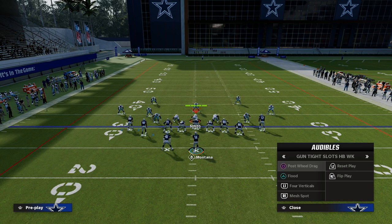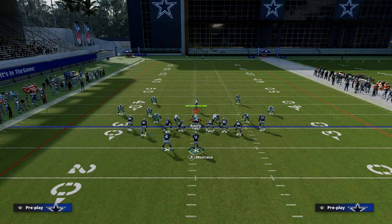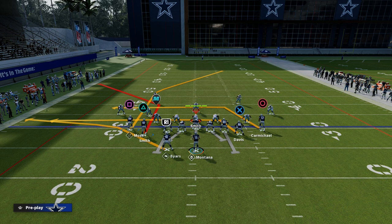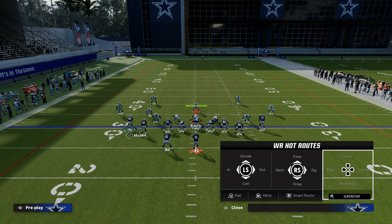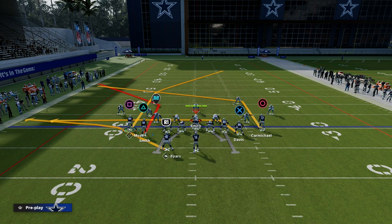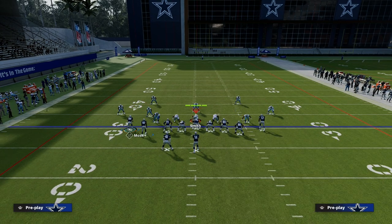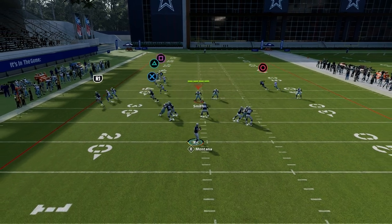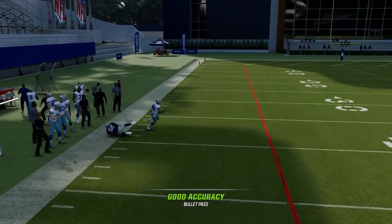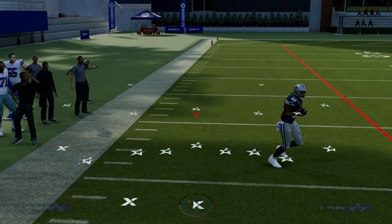What is the best play in your formation that you can run most consistently and always have an answer for anything the defense is going to do? In Madden 23, the best power play in the game is the play Flood, because it has answers for anything the defense is going to try to do. All we're going to do for this play is put the right side receiver on a slot apprentice post — if you don't have a hot run master slot apprentice, just put him on a smart-routed in route. Consistently, you'll be able to run this against any formation, any coverage, any defense. It's very difficult to stop.